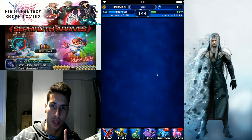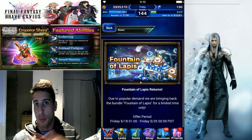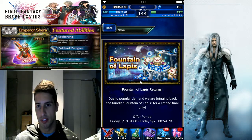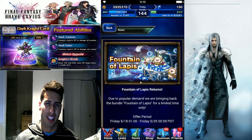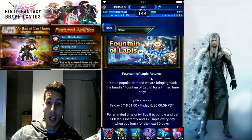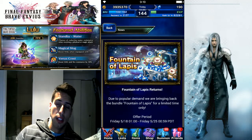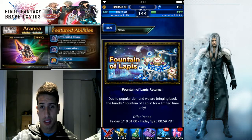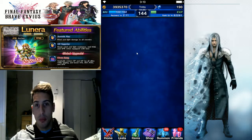One thing I really want to talk about that's really good — they're bringing back the Fountain of Lapis. It's basically ten dollars depending on where you live. The first day you buy that bundle, you get 300 lapis plus your 175. After that, every single day for the next 30 days, you get 175 lapis, for a grand total of around 5,500 lapis for ten dollars. Really cheap. I'm really happy they're bringing this back — it's a sweet deal to build up your lapis a little bit easier.